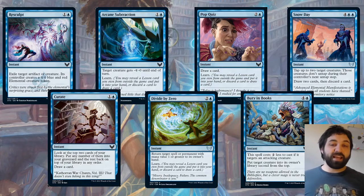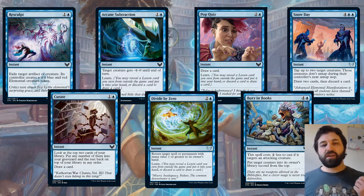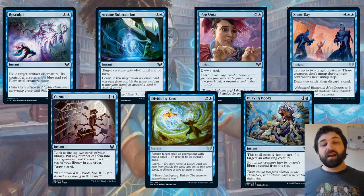Divide by Zero is really a counterspell, but not just a counterspell. Return target spell or permanent with mana value one or greater to its owner's hand — and it's got Learn. So you can counter a spell, or return a non-land permanent effectively. If you counter the spell it goes to hand as well, so it's delayed by a little bit, but it does have Learn on there too.